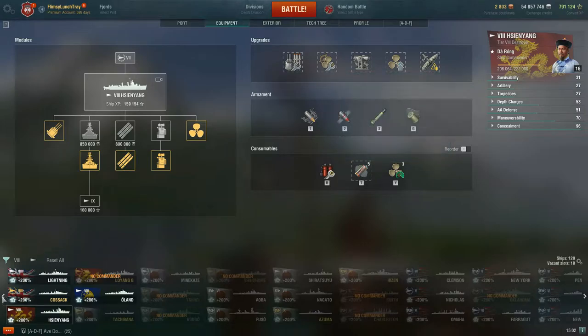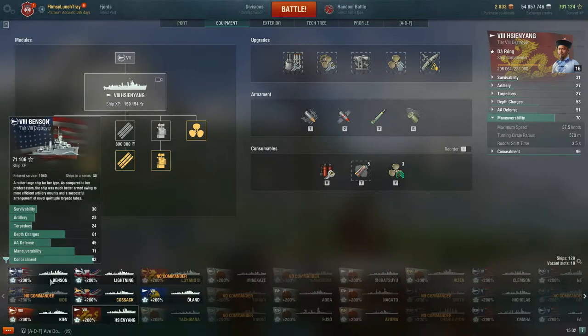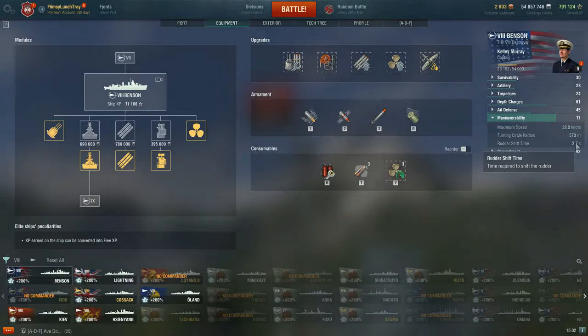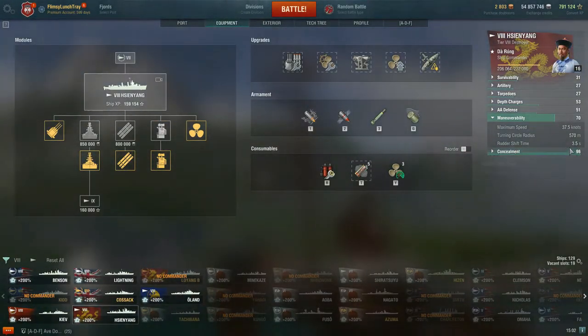This is really where Cin Yang plays very similarly to the Benson. Looking at turning circle radius and rudder shift time — switching over to Benson we see 38 / 570 / 2.7 — so slightly better rudder shift time on the Benson, but they play very similarly. When I'm playing Cin Yang it reminds me of my time in the Benson, just a small difference in rudder shift time and being about five knots slower on Cin Yang.